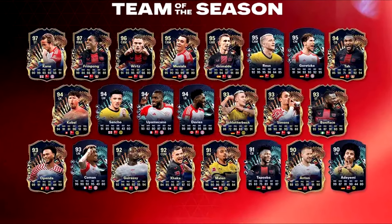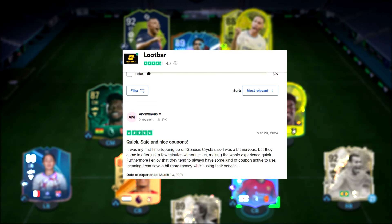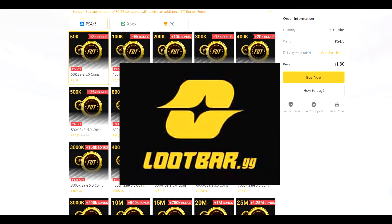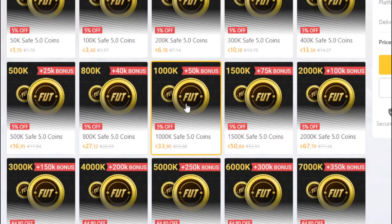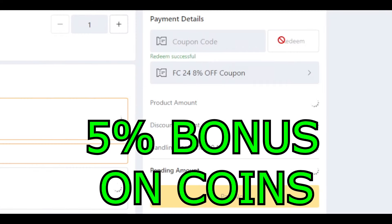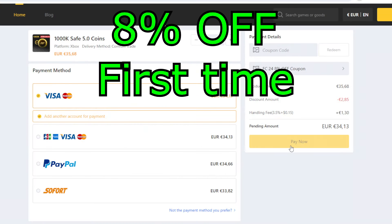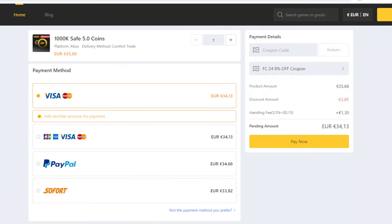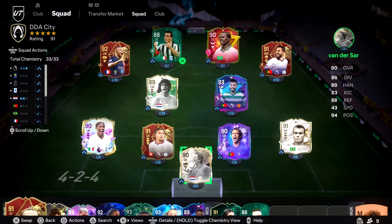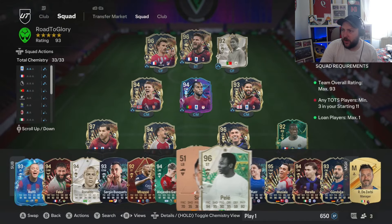Sponsor segment: Team of the Season is finally here. If you've had problems buying coins, check out Loot Bar — they provide cheap and reliable coins with an 8% discount for new users. I spent 35 euros and got a million coins. There's also a 5% bonus coins for all orders. Use code 'nanny' for 8% off. Coins are delivered within 24 hours. Link is in the description and comment section.